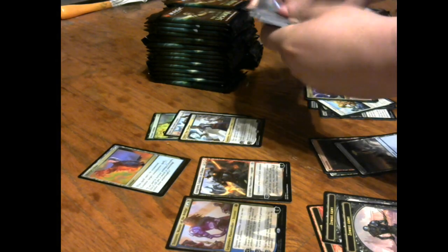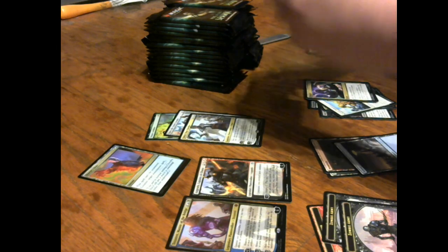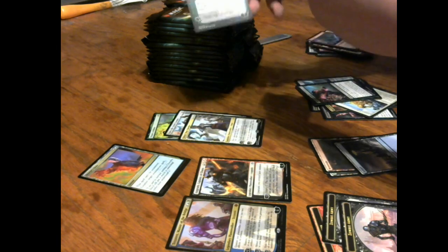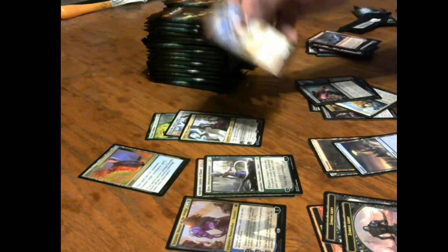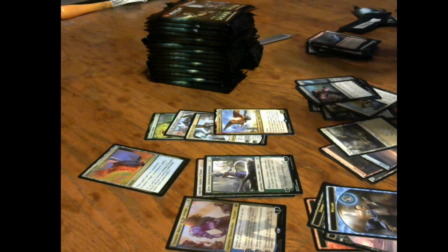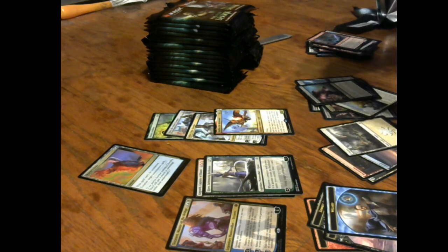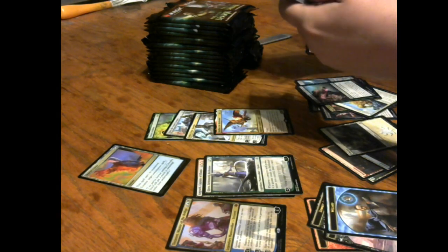Sifting through these commons — got Ugin's Conjurant, Price of Betrayal, and Kiora right here as a planeswalker. And Feather the Redeemed — probably the best Boros commander! There are speculations on that. I think Feather's gonna be in some nifty Boros decks in Commander — gonna be some interesting stuff.